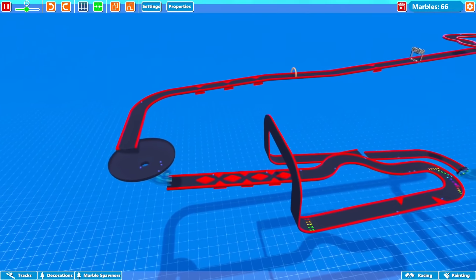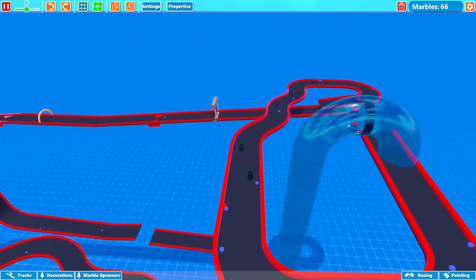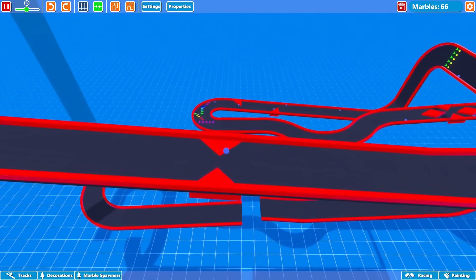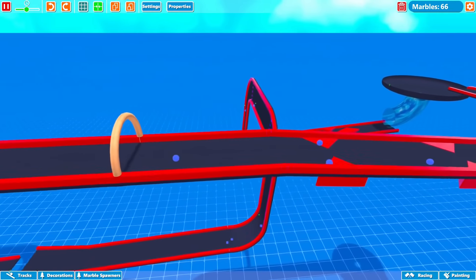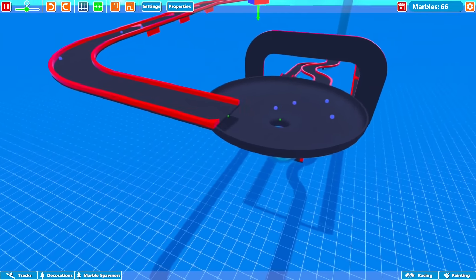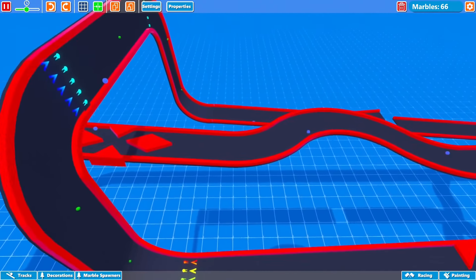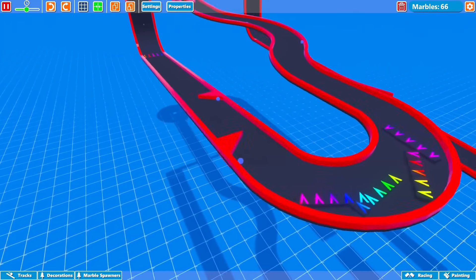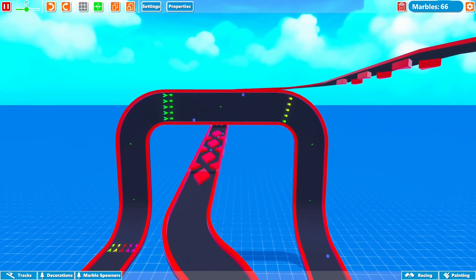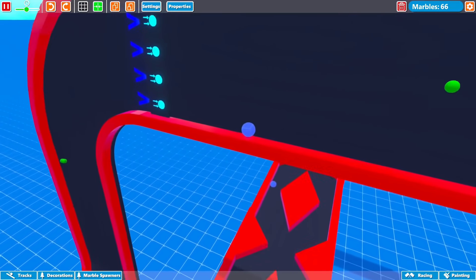The track is finally complete and fully painted — being a raceway it had to be red and black. Starting from the beginning: there are embedded triangles that send marbles in different directions, and if they have enough speed they can go right over the top. Moving on to the funnel, whoever makes it through first goes down to the diamond straight, then a slight curve and a hard U-turn into more triangles sending marbles back and forth, followed by the vertical section.